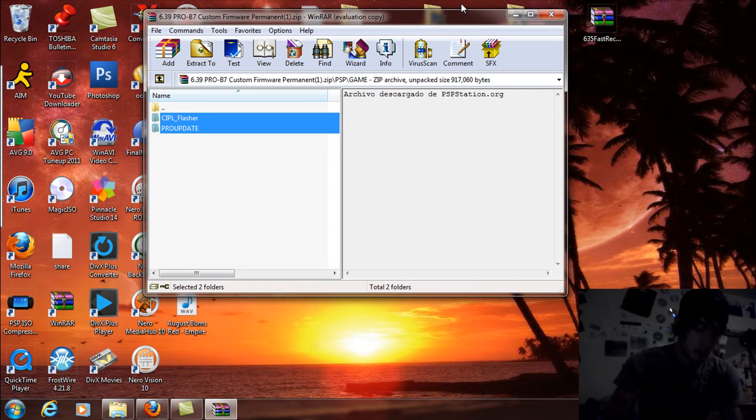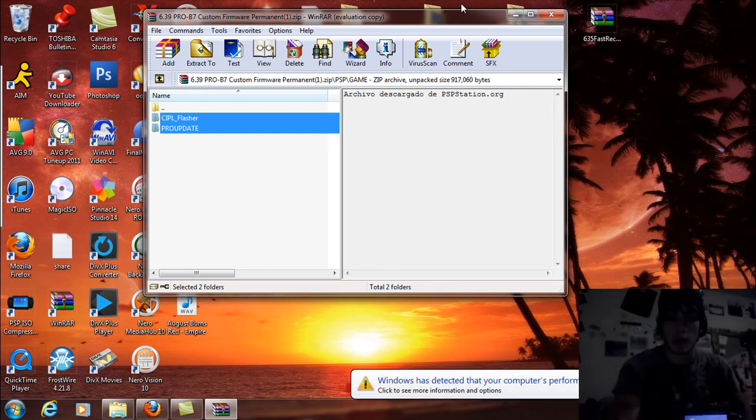You should now have the PSP menu and your ISOs should read again. You'll also see the CIPL flasher for Pro B. First, go to system settings — system information — you'll see Pro B7. Go back to your game and activate the CIPL flasher for Pro B. Start it up, and after the PSP boot screen, select custom IPL flasher for 6.39 — raw IPL — and install the CIPL. It's going to restart.